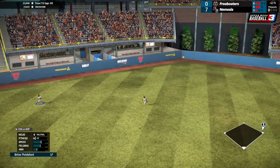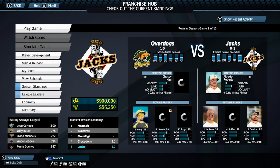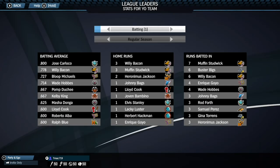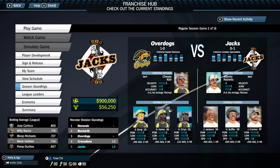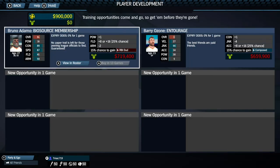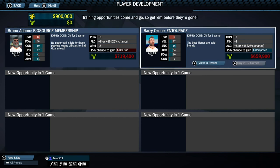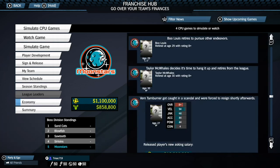Franchise mode has finally made its way to the Super Mega Baseball series with its own twist. Franchise will allow you to build your roster year after year, sign free agents, and develop players. Players also have age now and will eventually retire someday. You may also see a player's attributes regress as they get older, but that's not always the case. When it comes to budget, you'll have to set an amount for signing players and anything left over will be placed into a separate pool for developing players. The nice thing is you don't have to use your entire development budget as it will carry over to the next season.